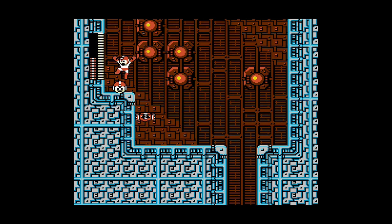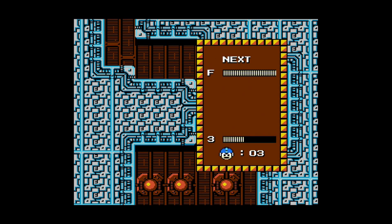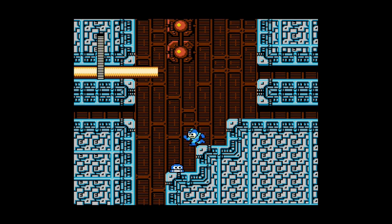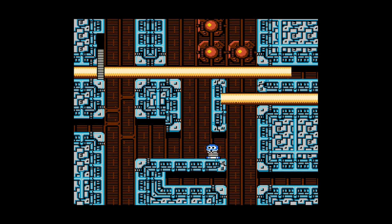As you can see there, that's Item-3 which gives you a little platform to help me get higher. Anyway, Quick Man is a robot master created by Dr. Wily using Elec Man's design from the first game, and his special weapon is the Quick Boomerang.